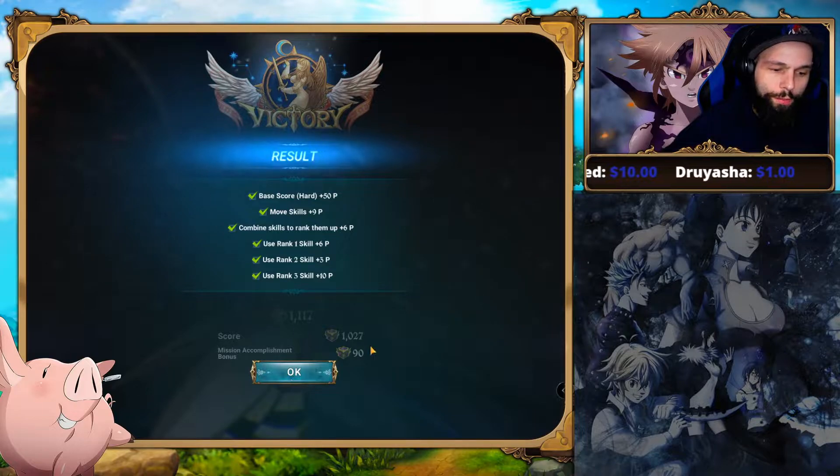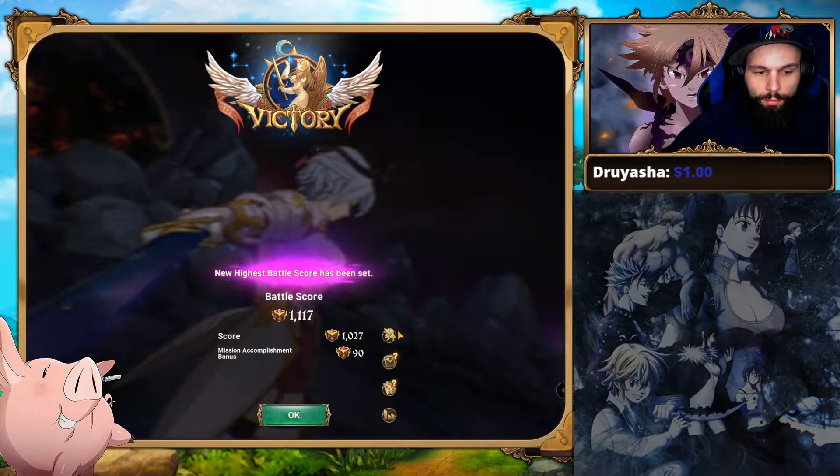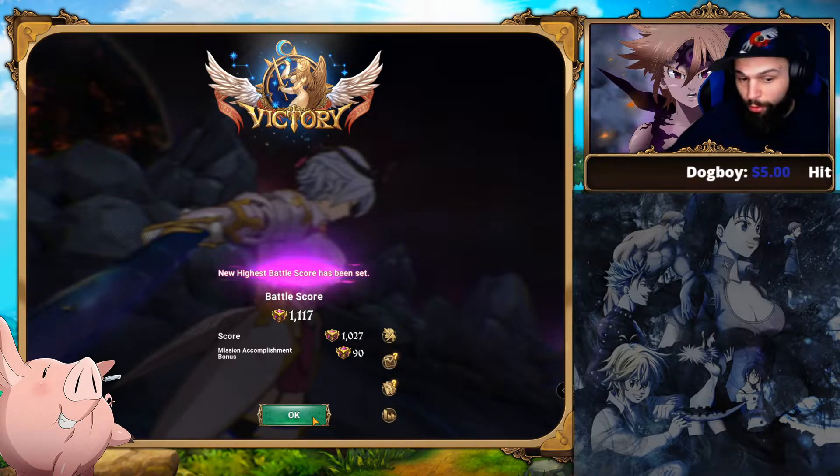Thousand score. If you're scoring 1100 on both bosses, you're doing really well for your guild — that's over 2200 points just on Guild Boss alone. And then with the donations, you're going to do really well for your guild or knighthood.